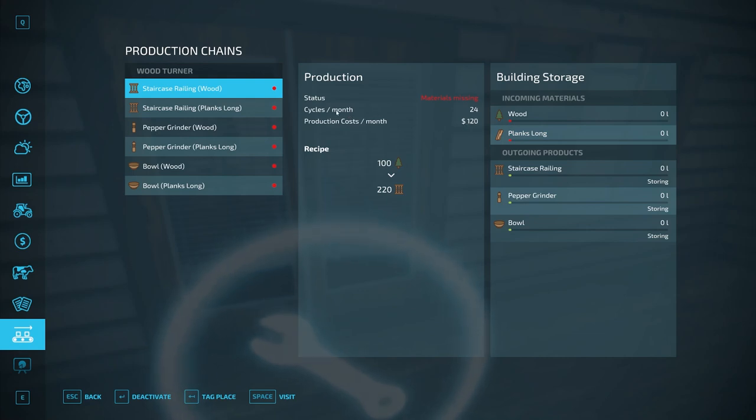Cycles per month — for this recipe that's 24 cycles per month, though different recipes have different cycle counts. That means this recipe runs 24 times every in-game month. If your settings are set to one day per month, this happens 24 times every day; if set to three-day months, it happens 24 times every three days — based on your month and day settings. Production cost per month is what you'll be billed each month to keep production running, and that also changes depending on which recipes are active.